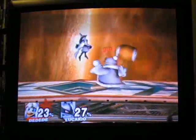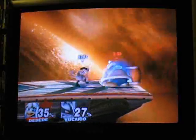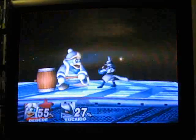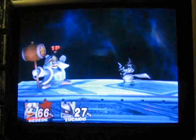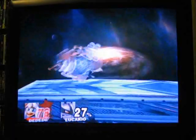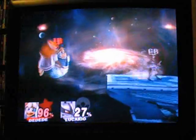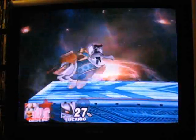His aerials are all good aerials, except for maybe his neutral. His forward is good. His up is good. His back is good. And his best is his down air, which actually stops all of his downward momentum, so you can kind of spam it right on the ground — it's kind of like a double jump capsule in a way. It's like Ivysaur's down air, which also stops his downward momentum. So his down air is really good.